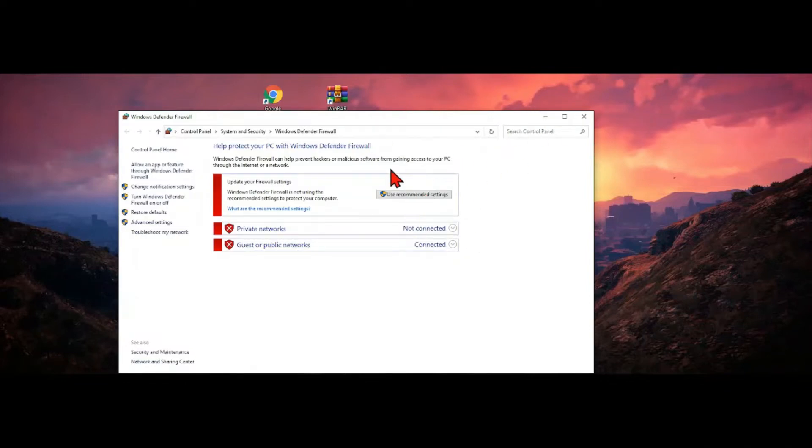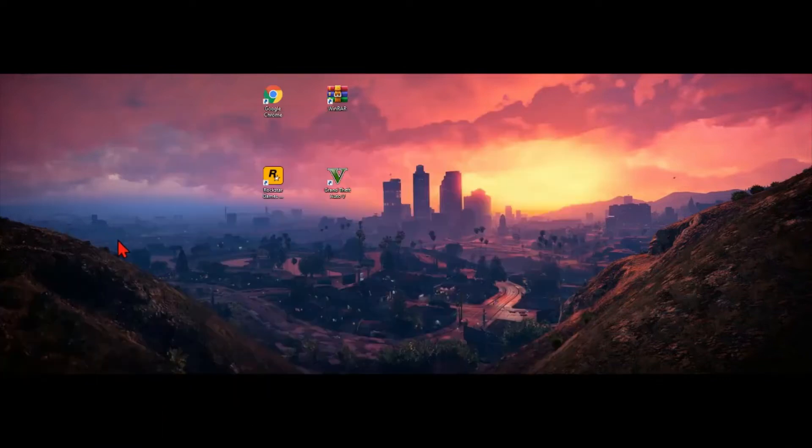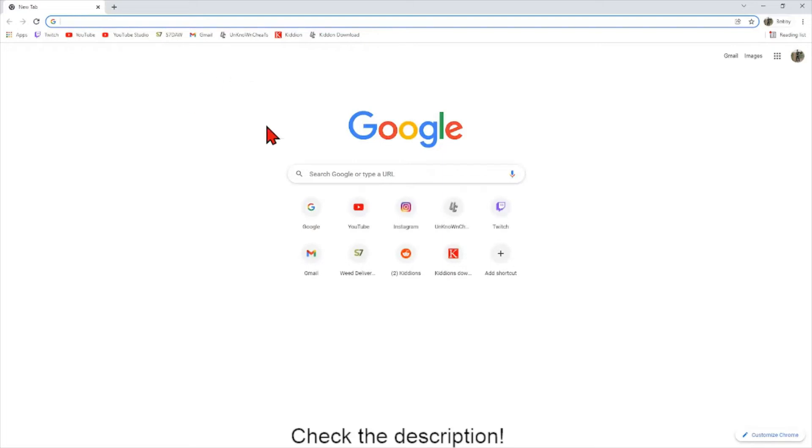Once you have all that done — by the way, make sure you pause and take it slow if you need to. Each step, go ahead and pause the video, do that step, then continue. First, make sure your firewall is turned off on Windows. Then go to your browser — if you're using Google Chrome, it will also have a firewall that may block the download. If it does, there will be an option at the bottom where the download is to just say 'keep,' and you can continue with that download. That should be all you need.